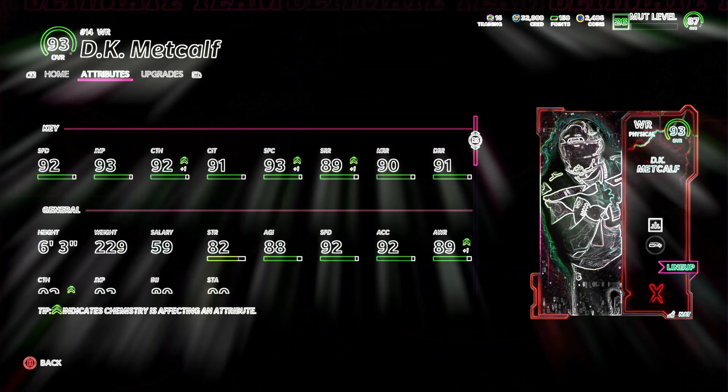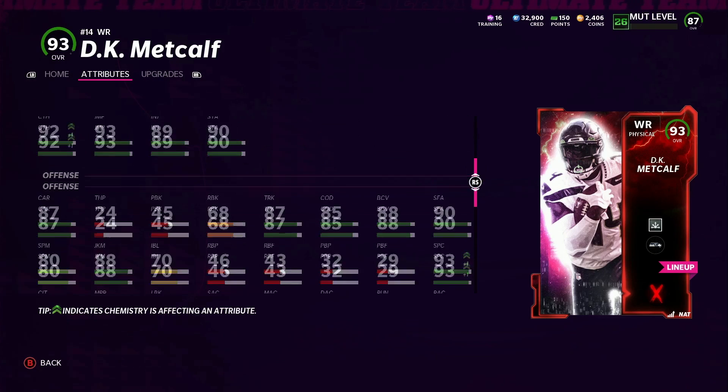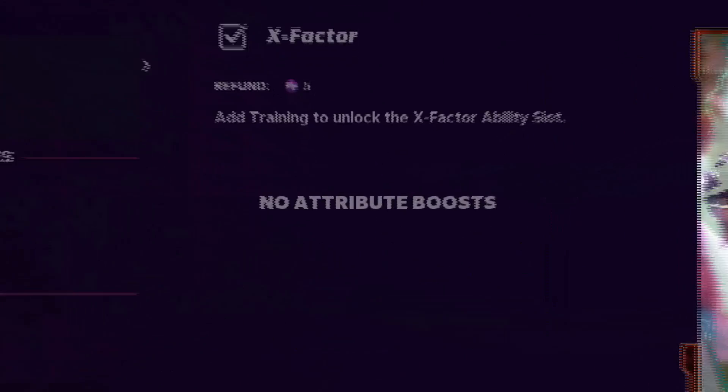The first one is DK Metcalf. I've actually not used it yet, I've just been grinding like crazy. I won't use it in solo challenges, but the stats are as good as you can get them: 92 speed, 92 jumping, 92 catching, 91 catching in traffic, 96 spec catch, 89 short, 90 medium, and 91 deep. This card is probably one of my favorites I'm going to use. Just such a great card — everything is good about it.